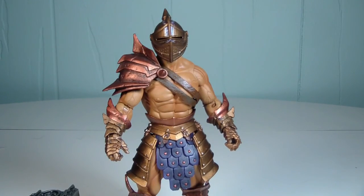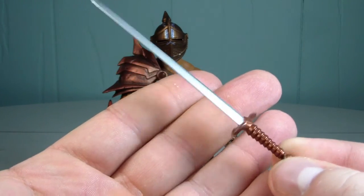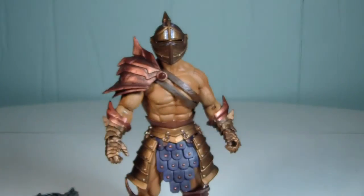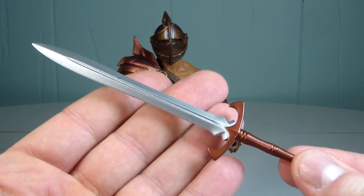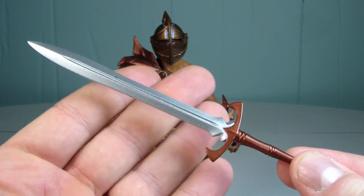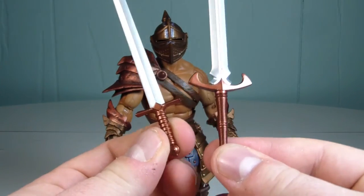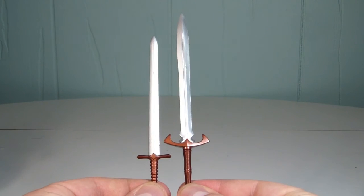He also comes with a one-handed sword and then a much longer broad sword. Just to show a little bit of comparison between the two swords, here they are hilt to hilt. The broad sword is much longer. Pretty cool sculpt with both swords.